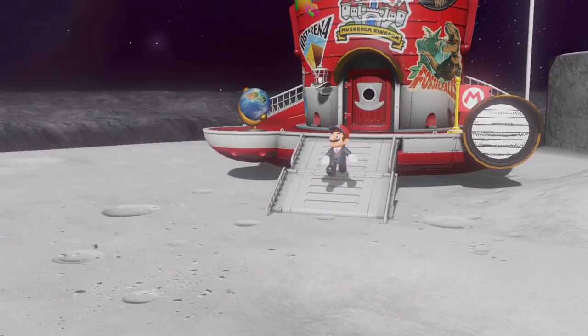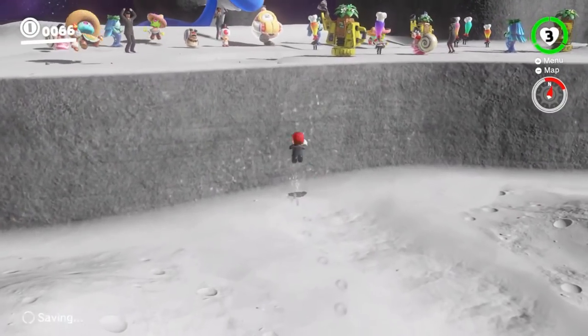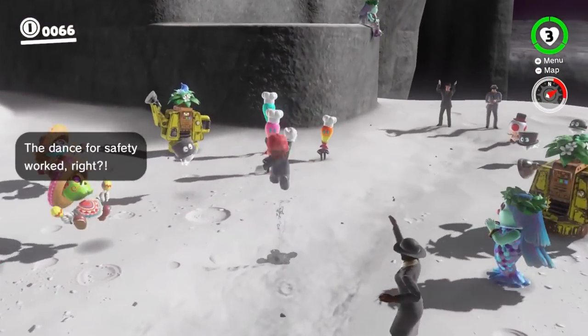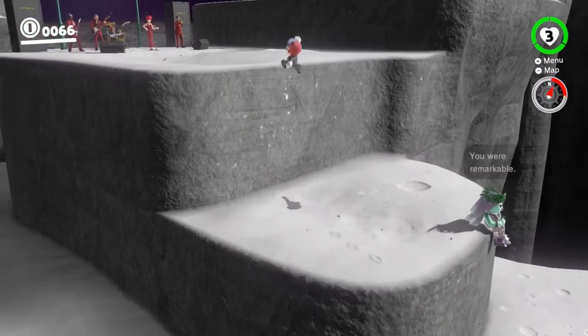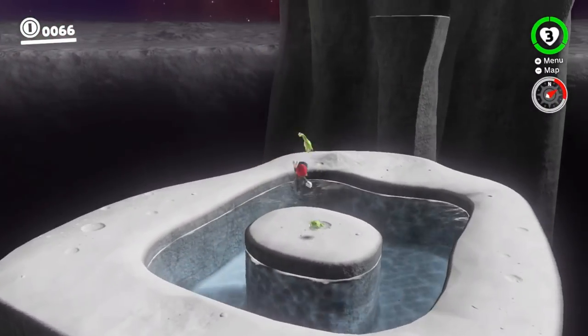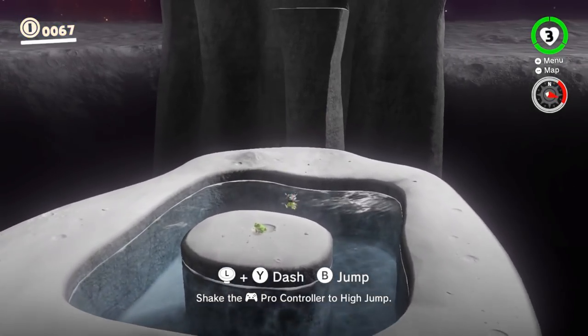Hey everybody, this is Griffin McElroy for Polygon.com and this is the Darker Side of the Moon. It's the last level you can unlock in Super Mario Odyssey, available after you collect 500 moons. Basically the only thing to do here is this really challenging final level, and you can get one last multi-moon for completing it. So I'm going to show you how I did it.